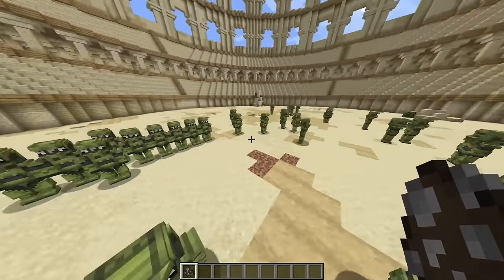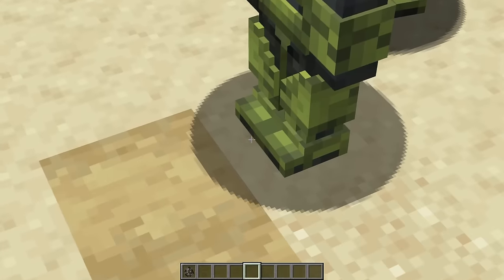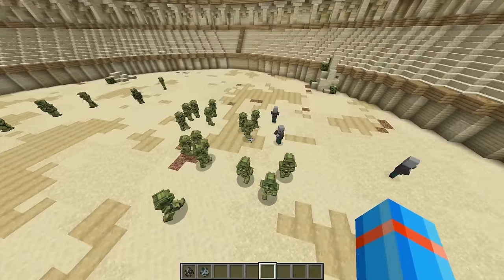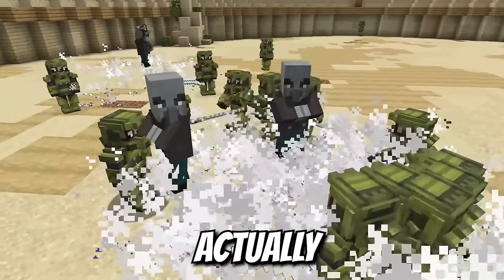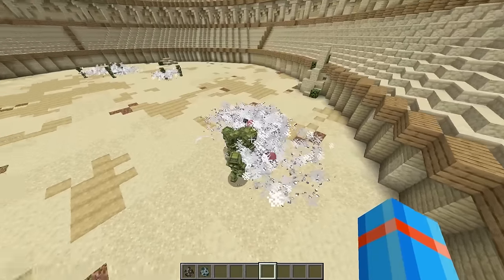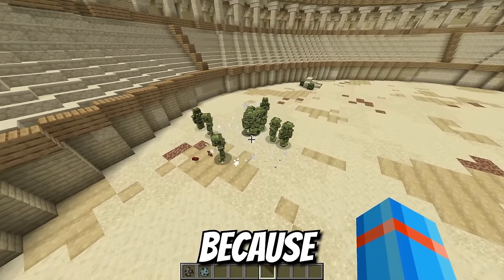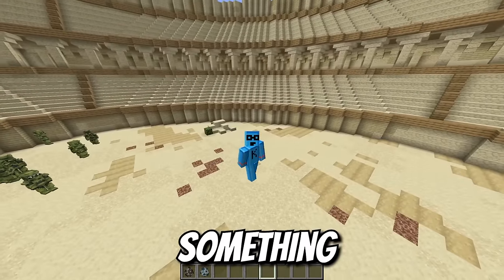We've got an entire army of Master Chiefs covered in Spartan steel from head to toe. Let's grab a couple Vindicators — they get cornered instantaneously. Each Spartan has the ability to do AOE damage, and they wipe them down. One Vindicator goes down, there goes another one, and the last Vindicator is holding on for dear life, but got wiped as well. An army of Master Chiefs — definitely not something you want to mess with.